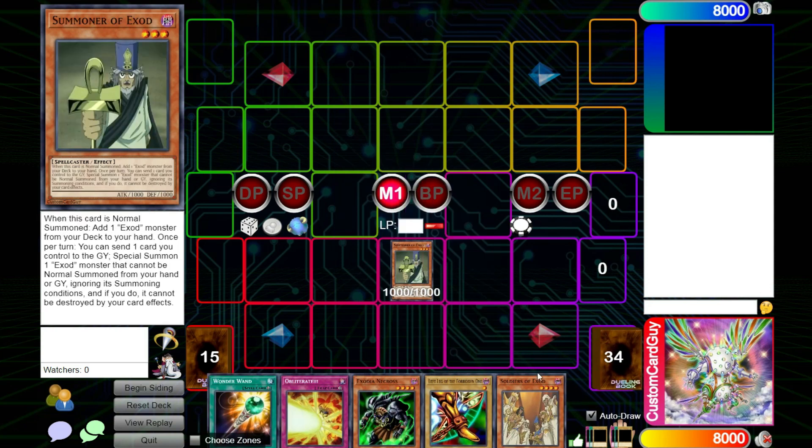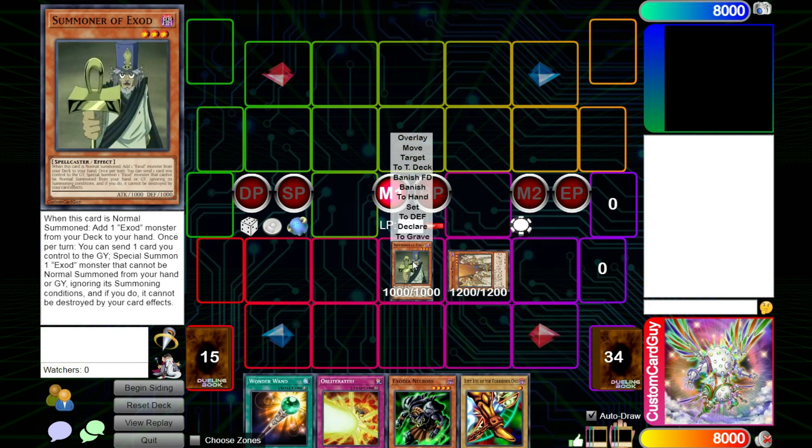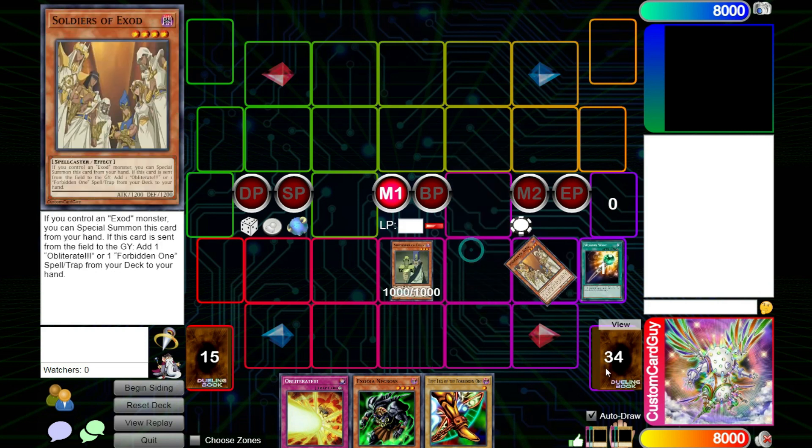Now while you control an Exod monster, you can Special Summon Soldiers of Exod from your hand. And we have Wonder One here that allows us to equip to a spellcaster monster. We can send that equipped monster to the graveyard to draw two cards.